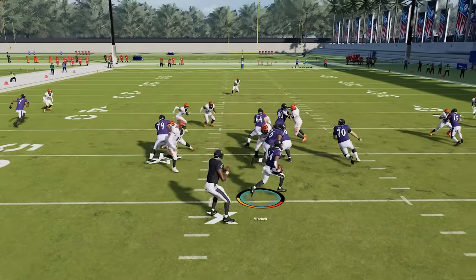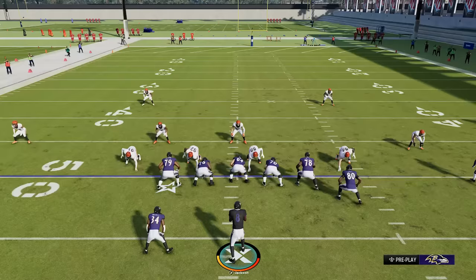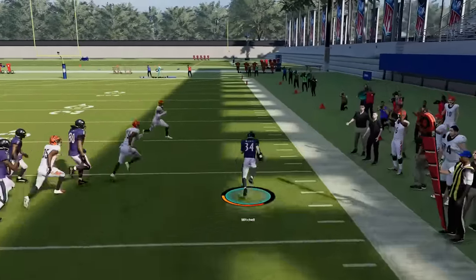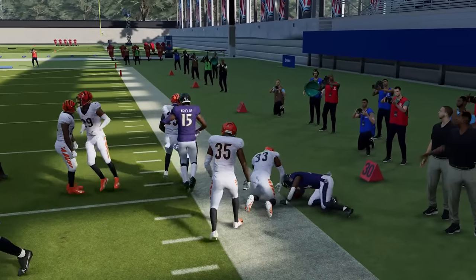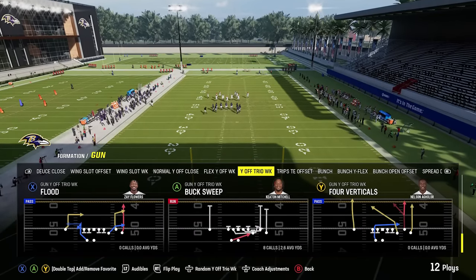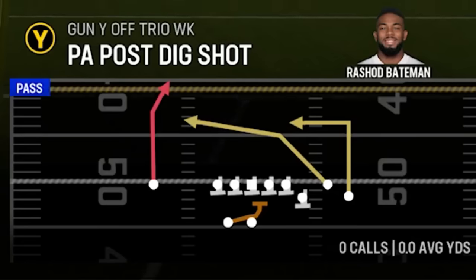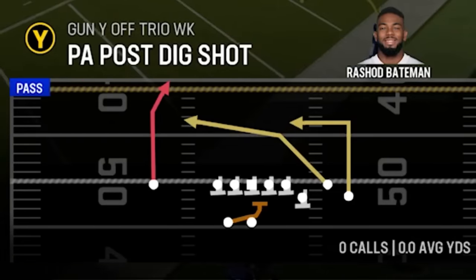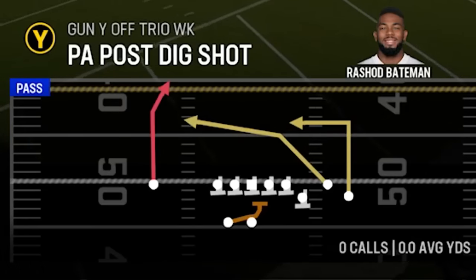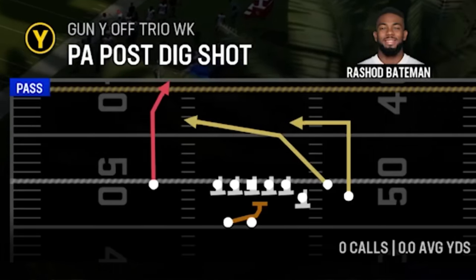You don't necessarily want to sprint straight to the edge — a lot of times you can cut it short for a big carry. But if defensive players are coming out to the edge with you, try to go around all of them. This is like a stretch run where you want to go around. This formation also has one of the better passing plays in the game in the PA post dig shot, which is a one-play touchdown against every single defense. If you want to see game plays or full breakdowns, I plan on putting out breakdown videos on Fridays — make sure to subscribe and hit the like button.